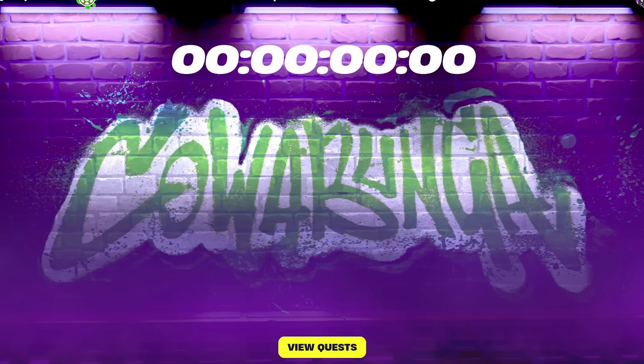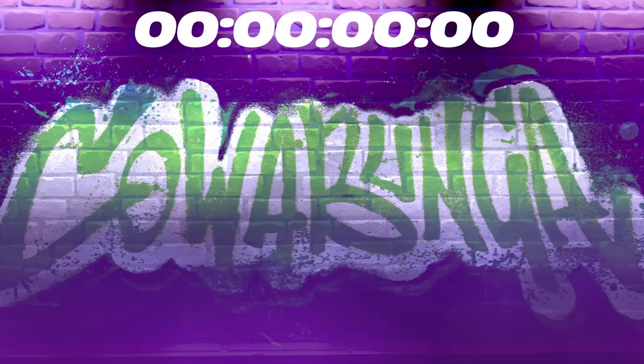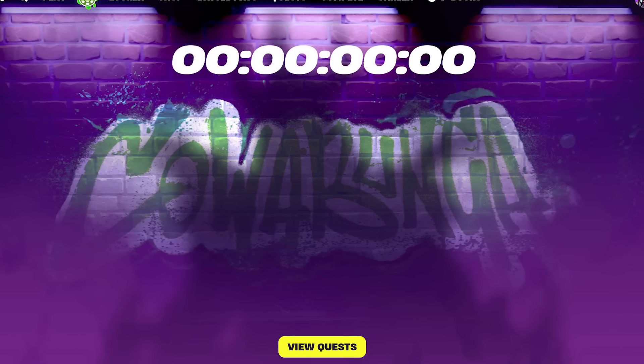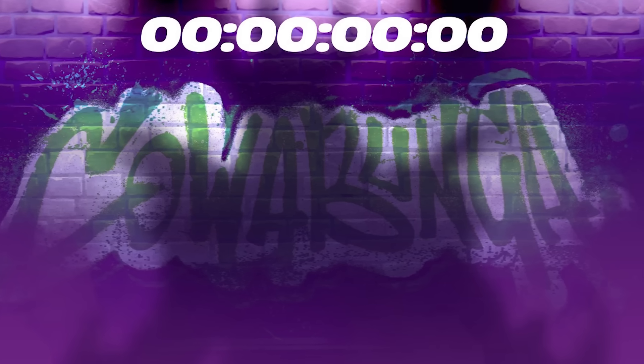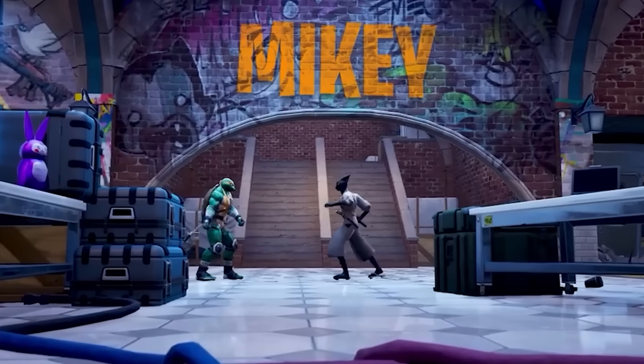The first phase literally just shows the battle pass with a purple-white wall and some graffiti on the background. The second phase shows the same thing, but with a very subtle change — there is actually a shadow of some type of figure or character that seems to be standing in the way. Then for the third and final stage, we can see the brand new free skin standing in the lobby.